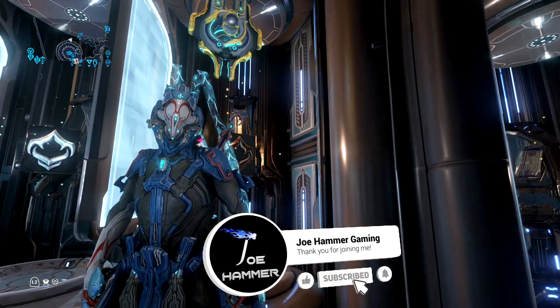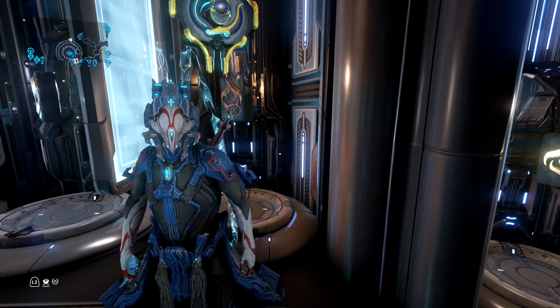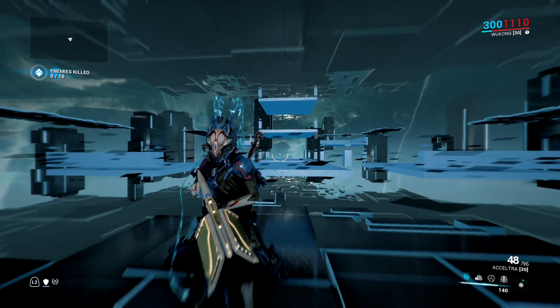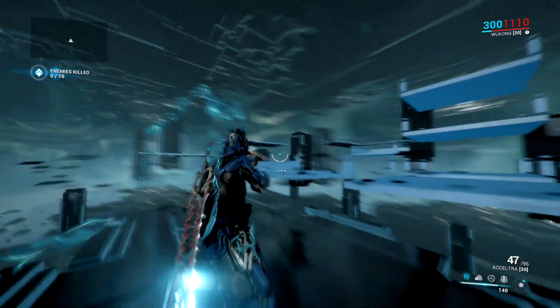Time for us to deal with the Master Rank 13 test, and then we'll be moving on to the Sedna Junction. This is going to be the last junction of the system, so it's pretty cool. Don't believe the Lotus when she says it's about movement — it's actually about your weapon. Make sure you bring an automatic weapon, and don't bring something like Ignis, as you need the range to hit the enemies on the platform.